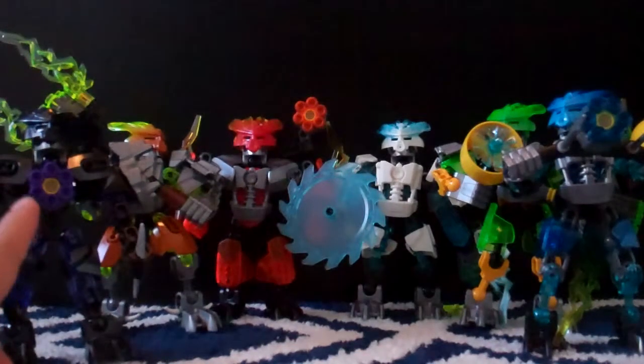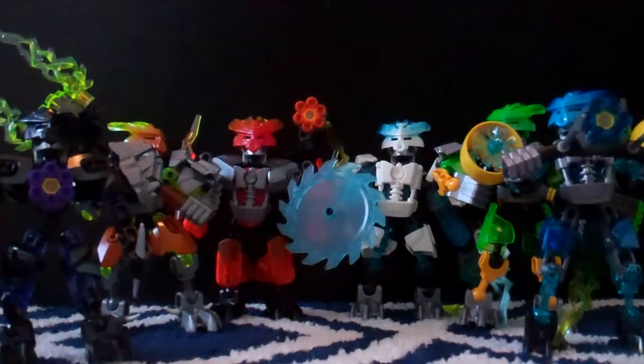Let's take a look at the Protectors themselves. The Protectors are all each unique in their own way. The Protector of Earth is unique mainly because he's got the Rapid Stud Shooter on his chest. The Protector of Stone is unique mainly because of his ginormous staff — that's his only weapon. The Protector of Fire is unique because he has raised shoulders so his arms are a little higher, and he has a six-stud rapid fire shooter on his shoulder. The Protector of Ice is unique because he has a large shield. The Protector of Jungle is unique because of his bow.